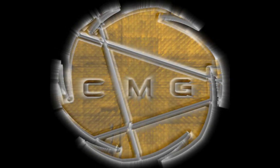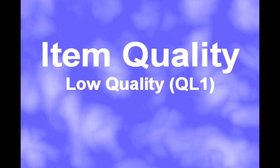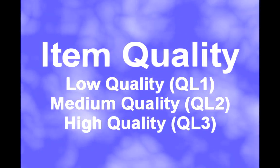CMG, we bring you the stars. Today's tutorial is a basic look at item production in Face of Mankind. Just about every item in the game has three quality levels: there's low quality or QL1, medium quality or QL2, and high quality or QL3.